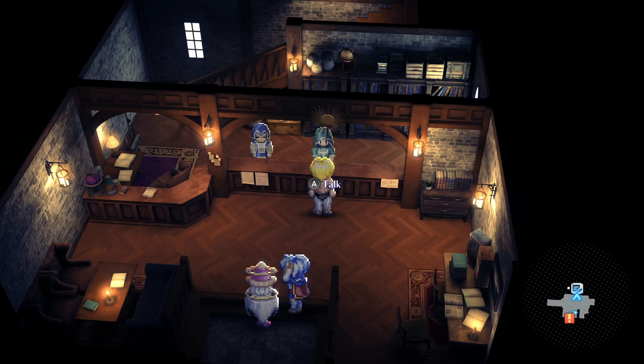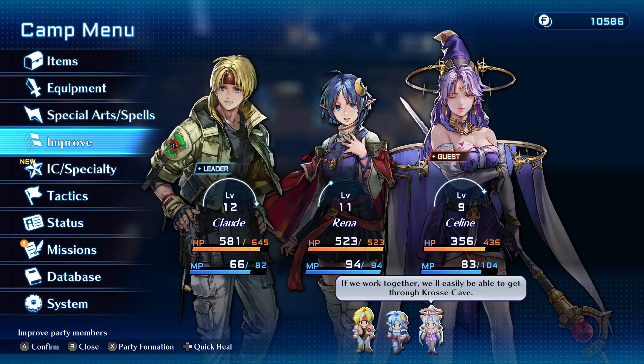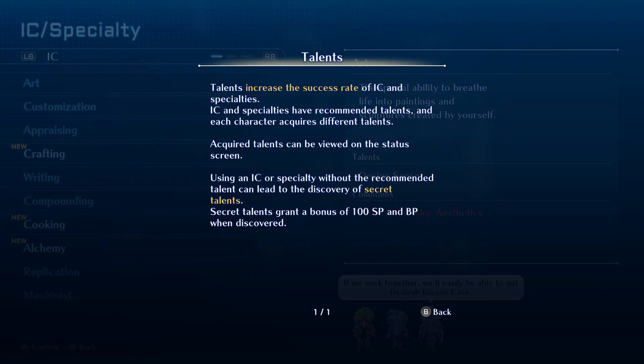We have them all. The first three we should be able to make using the IC system. Talents increase the success rate of IC and specialties. IC and specialties have recommended talents, and each character acquires different talents — you can view acquired talents on the status screen. Using an IC or specialty without the recommended talent can lead to discovering a secret talent, like cooking while you have no taste talent, and you might unlock it. Secret talents grant a bonus of 100 SP and BP when discovered, so we do want to try it with everybody.